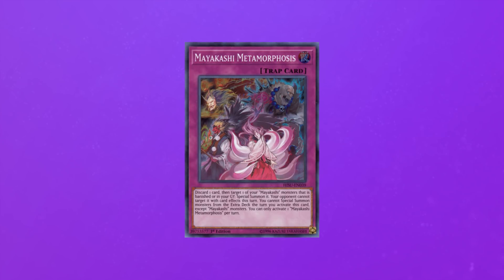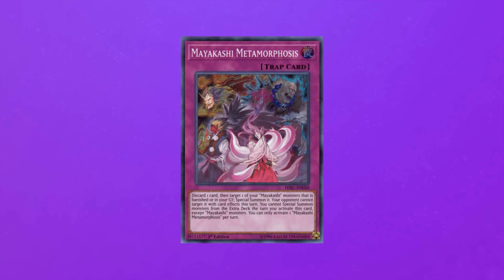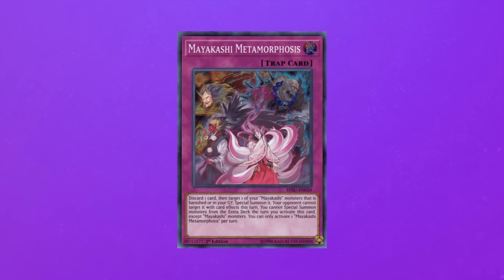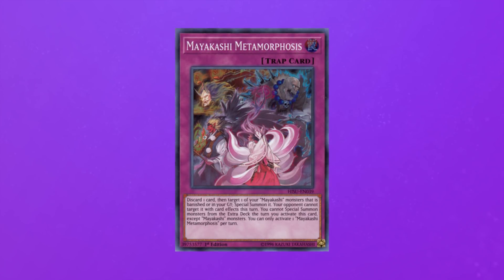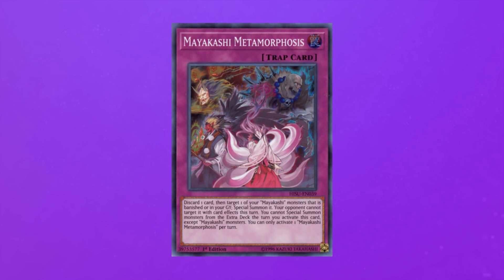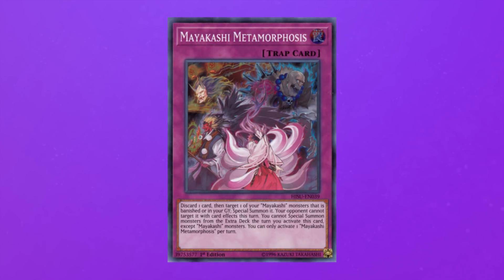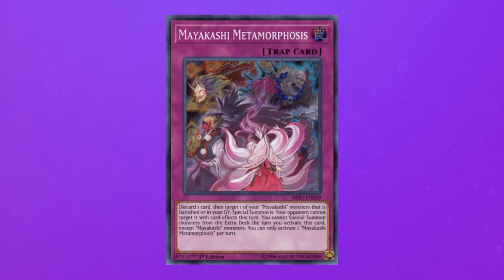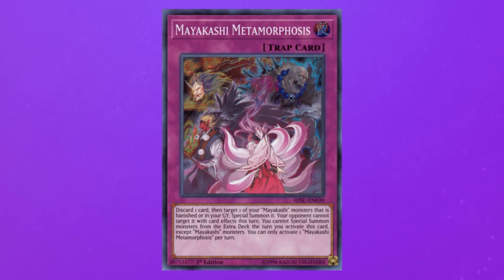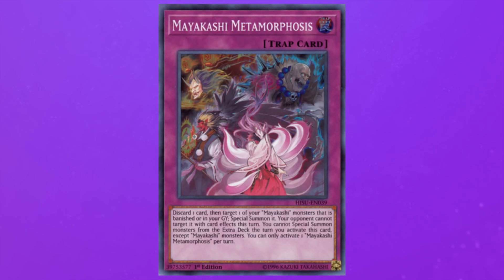The trap card is Mayakashi Metamorphosis. This is the last card in the strategy as of right now and is actually very important. It might not seem that good at first, but you need to play this card at around three copies. Every single Mayakashi gets an effect when special summoned from the graveyard, and in order to get these effects you want revival traps. Mayakashi Metamorphosis can revive your Mayakashis on your opponent's turn to disrupt them. For example, if you special summon Yoko from your graveyard, you can pop an opponent's monster whenever you want. Even though you need to discard with Metamorphosis, it's basically a one-for-one. This also gives the summoned monster protection from targeting by card effects for the rest of the turn. Metamorphosis is versatile and essential for this strategy.